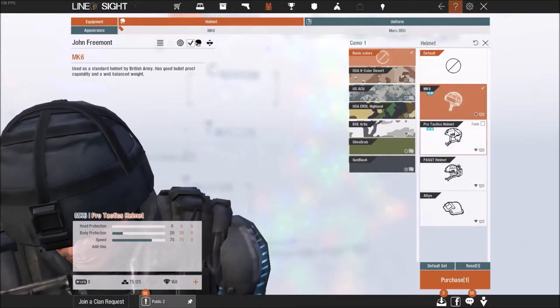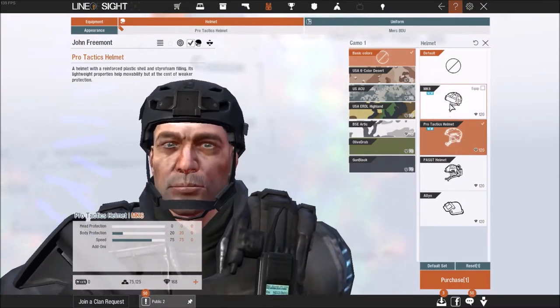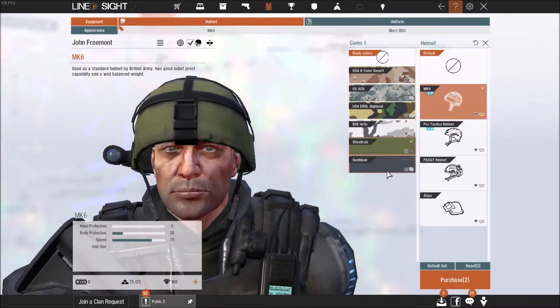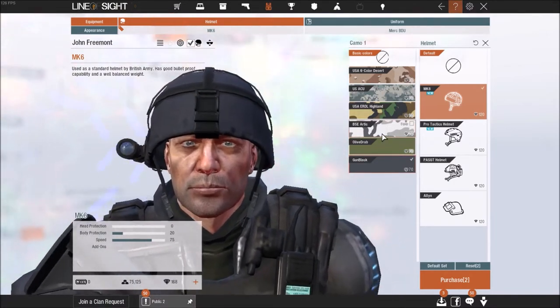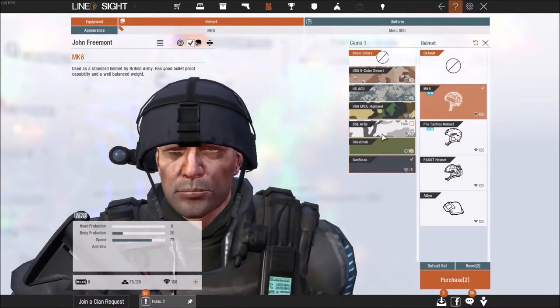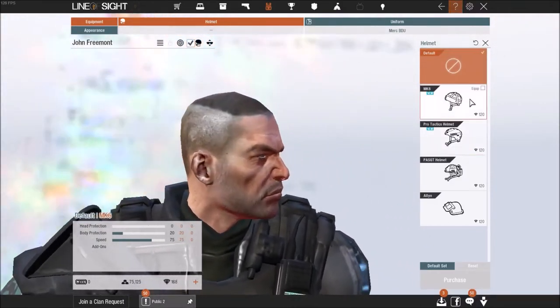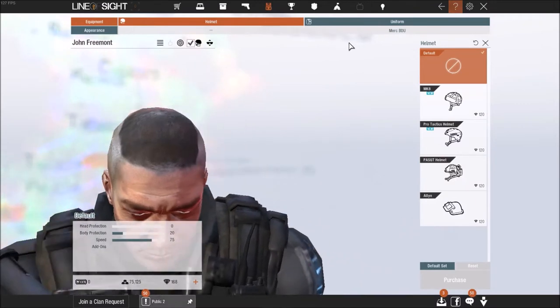After you've purchased a helmet, you can also get it in different camo types, which you can select. Getting it in a camo is, of course, an extra charge in gems. So those are the selections for helmets.